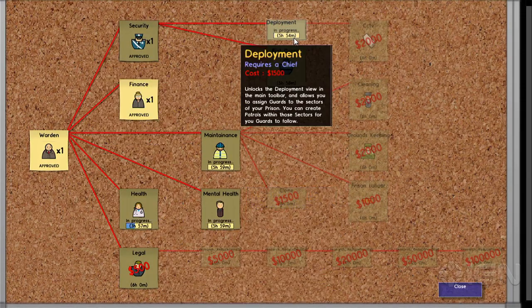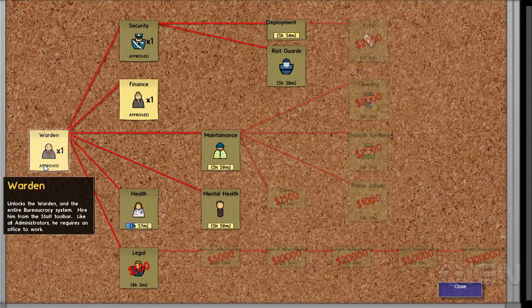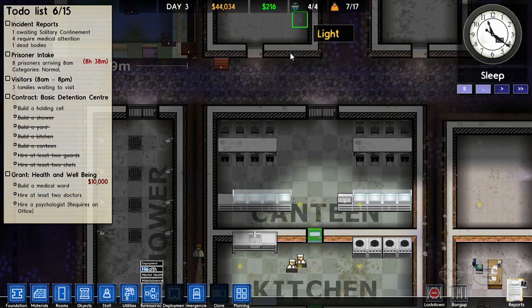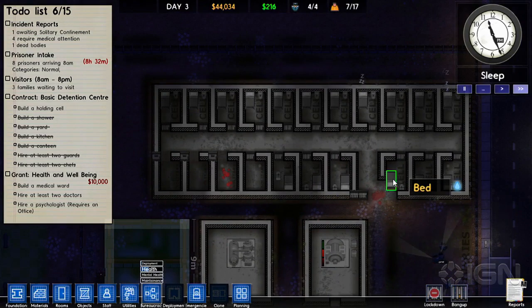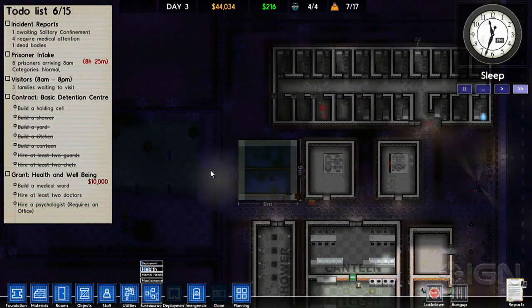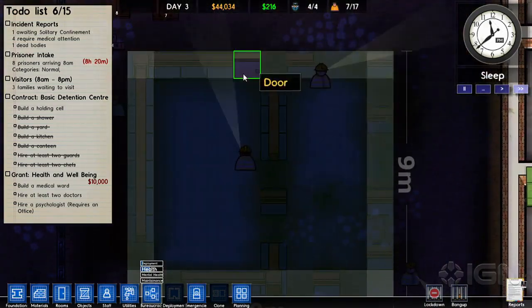So the way that this game works is you unlock these skills. You get the warden, then you get the security chief, and then the security chief unlocks the ability to station guards at specific spots — your own assignments. You don't have that right at the start. They also have a clone tool that's really cool. You can copy all of this and then paste it. They still have to build it, but you don't need to go through the work of doing it step-by-step.